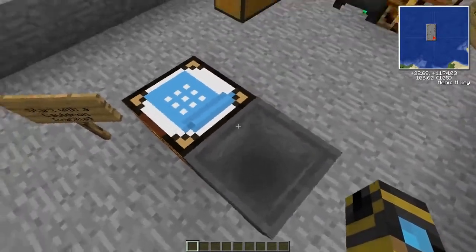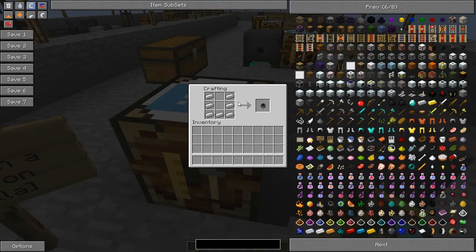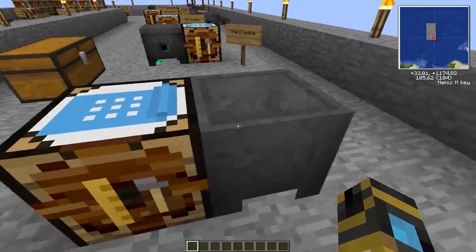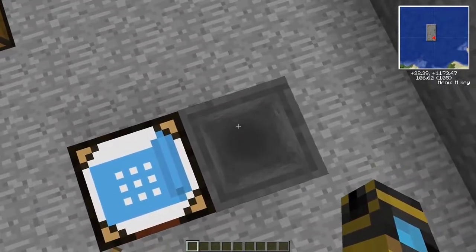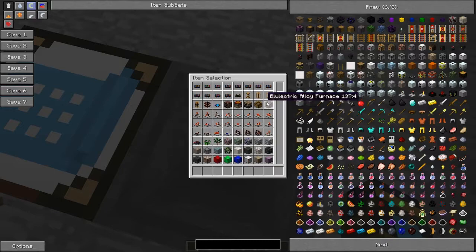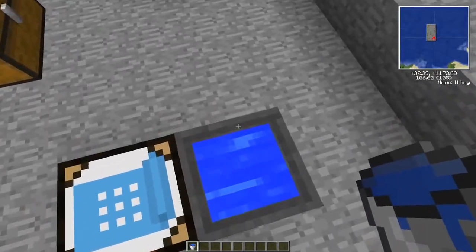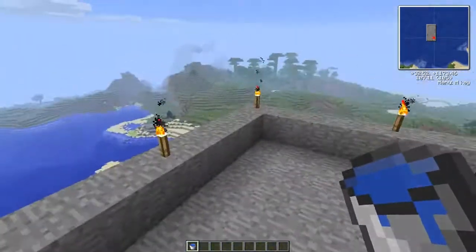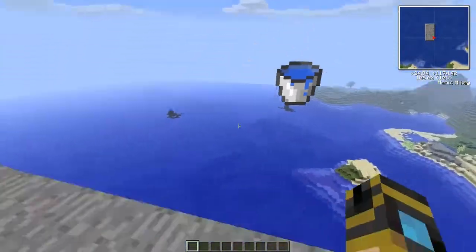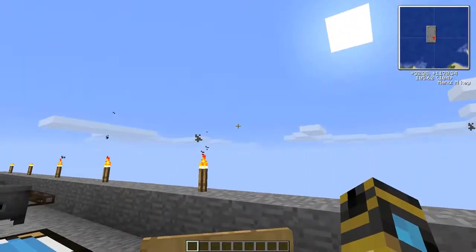Here's what you start off with: you get a cauldron from vanilla Minecraft. I'm only putting this in here because some people probably would have never used one. It is made with seven iron ingots placed like so. You can have a nice little bath in here if you put some water in it - there's a bucket of water - you can have a nice little swim. Not important though, so here we go.